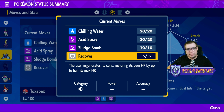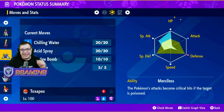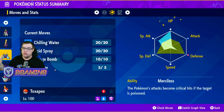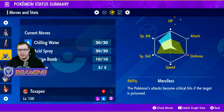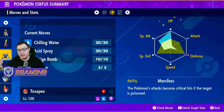Let's jump over to our spread. We are running 252 HP, 128 Special Attack, 60 Special Defense, and 60 Defense. All of that is very, very good — you become very bulky, and with your typing it's interesting how bulky this Pokémon becomes.